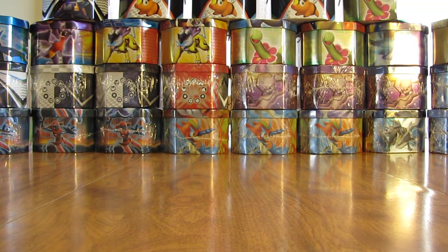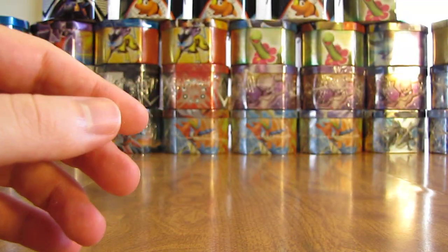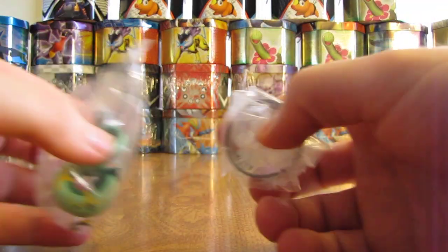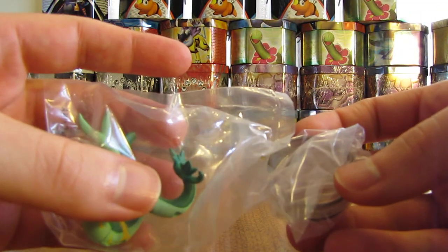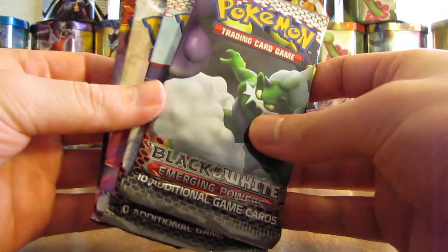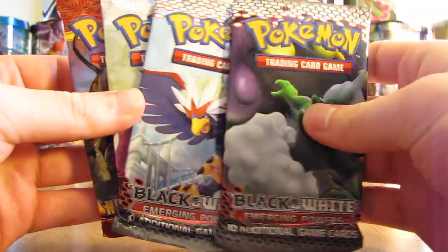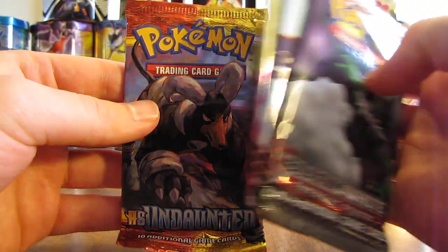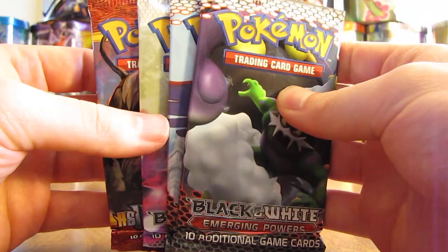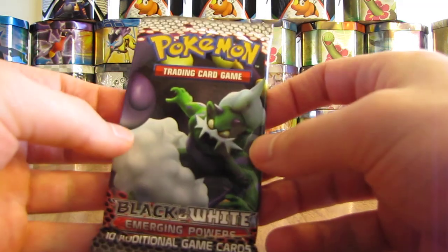There's the figurine, four booster packs, and the online TCG code card. I'll set that aside for now. Here is the Superior figurine — I'll leave that right in the plastic for now. Here are the four booster packs: mostly Black and White series packs — two Emerging Powers, a Black and White, and then an Undaunted. I'm not a big fan of the early Black and White sets just because they didn't have many ultra rares and the ultra rares that they did have really weren't worth anything.